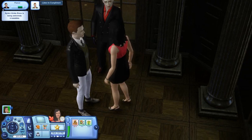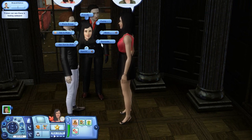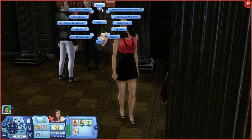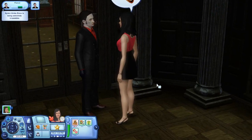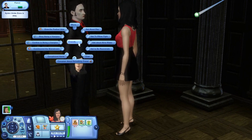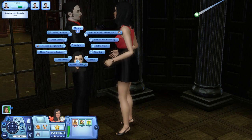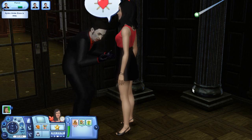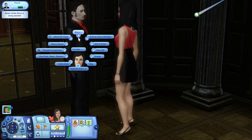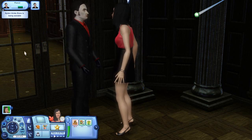There's a compliment interaction from another Sim — not doing that. Let's try to ask to move into this house. I'm going to have Dana flash her vampire teeth, and then compliment the home and do something romantic before proposing marriage. We need to ask to move into the household, and we got the interaction option.